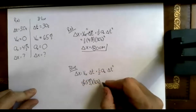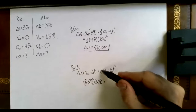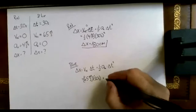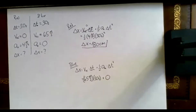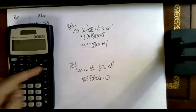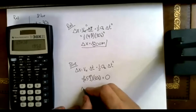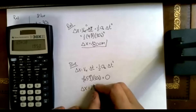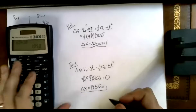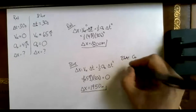For the blue car, the acceleration is zero, so the one-half times zero times time squared term is zero and doesn't add anything. We just need to calculate 65 times 30, and the blue car goes 1950 meters. So the blue car goes farther — by 150 meters.